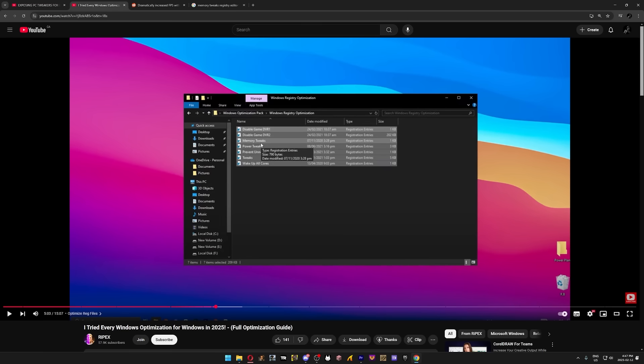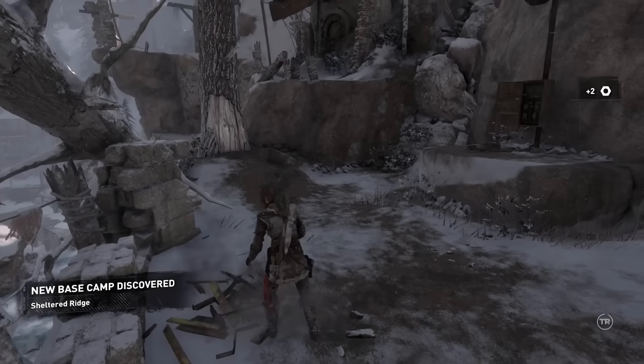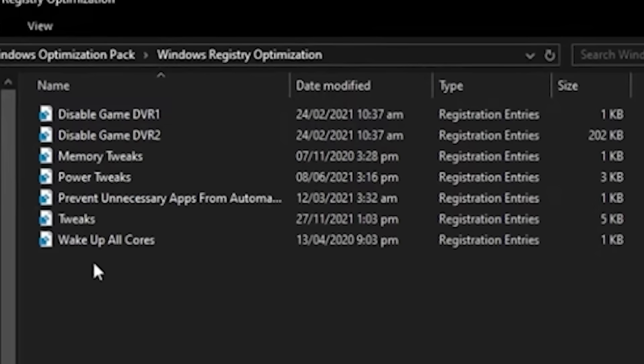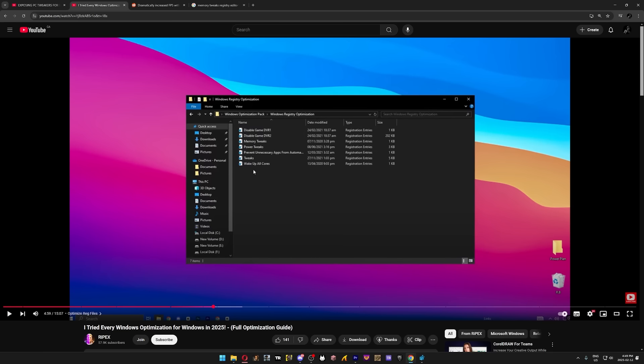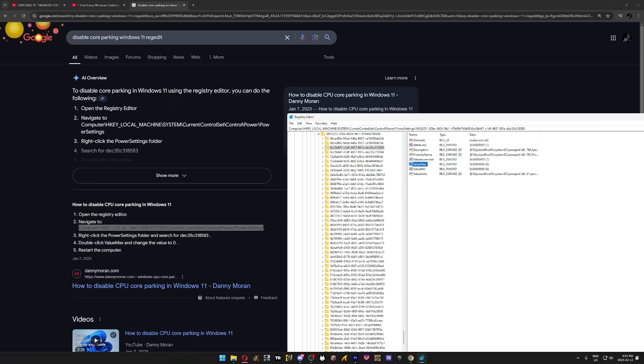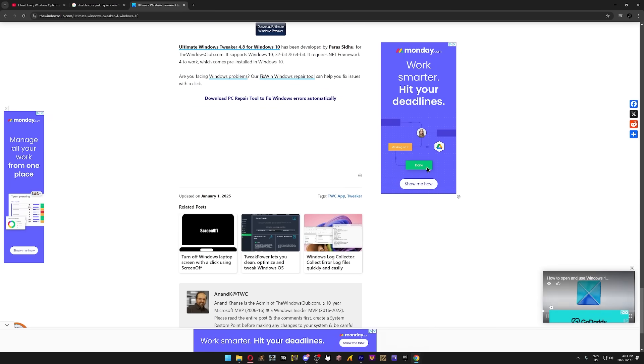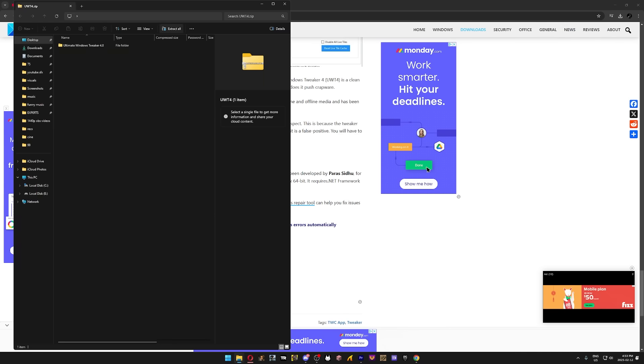Since this guy is allegedly a goofball, I'm obviously not going to download his pack, so I'm going to try my best to copy what he's doing. The only problem is that his file names are not very descriptive. Why is 'Disable Game DVR 2' just 202 kilobytes when the rest are 1 or 5? That's a little suspicious. I actually have Game DVR disabled already, so I don't know what 'Disable Game DVR 2' could possibly be — maybe he's disabling my whole PC. Fortunately, the next step is a lot easier to follow because I can just download Ultimate Windows Tweaker 4.8 off the official website instead of his scam site, so I can copy him without getting ratted.